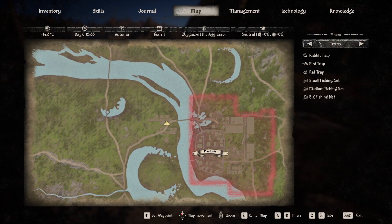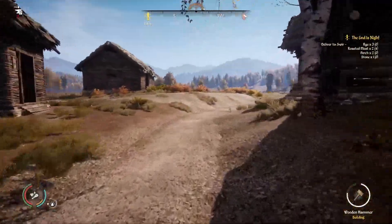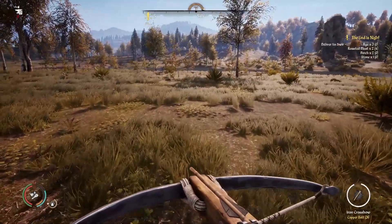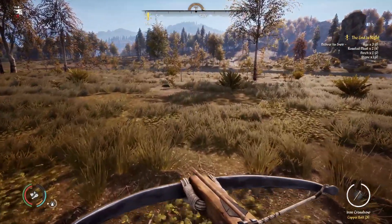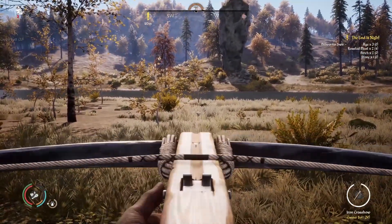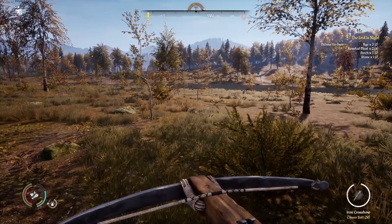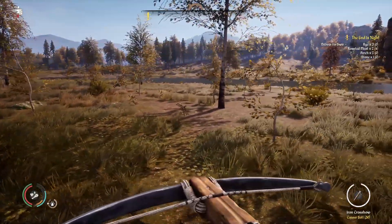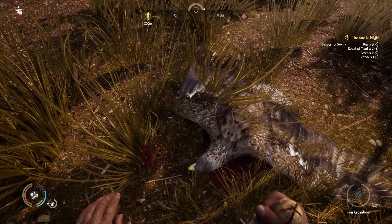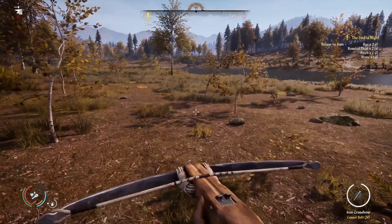Looking at the map, I can sort by different filters including wild animals. There's actually a white-tailed eagle nearby — let's see if I can hunt some down. I spot a bird, see another one heading to the right. Got that one! The other one is on the left. Each eagle gives 30 feathers — whoa, that's a lot more than I thought! I need to reload my crossbow first.